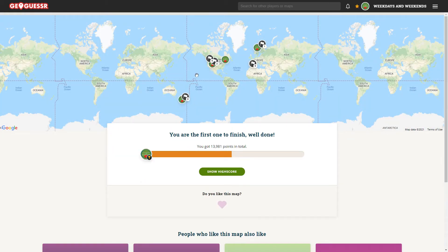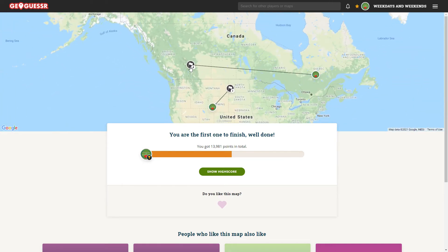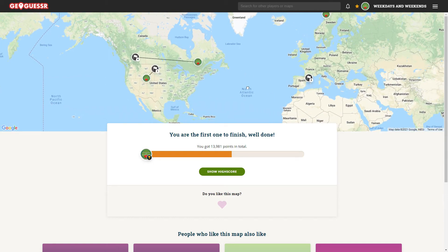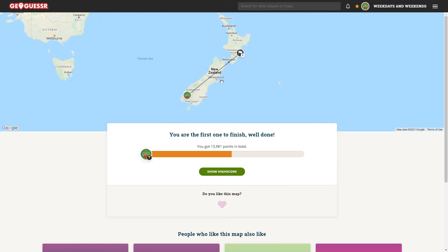We ended up with 13,981. Round one - I did consider up there in Norway but sort of hedged a bit in the middle and I shouldn't have, and that was a big miss too. Round four - that one actually wasn't too bad, there wasn't much to go off. And New Zealand - we were a fair way off on that too, probably should have just hedged in the middle as well. But that's the way it goes - 13,981, someone will definitely beat that. Click that link and play along, click the subscribe button too if you like these, and I'll catch you all in my next video. Cheers!